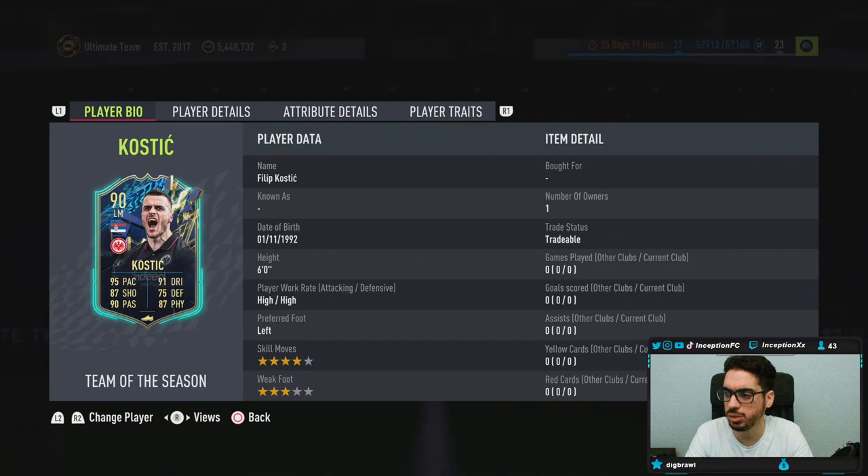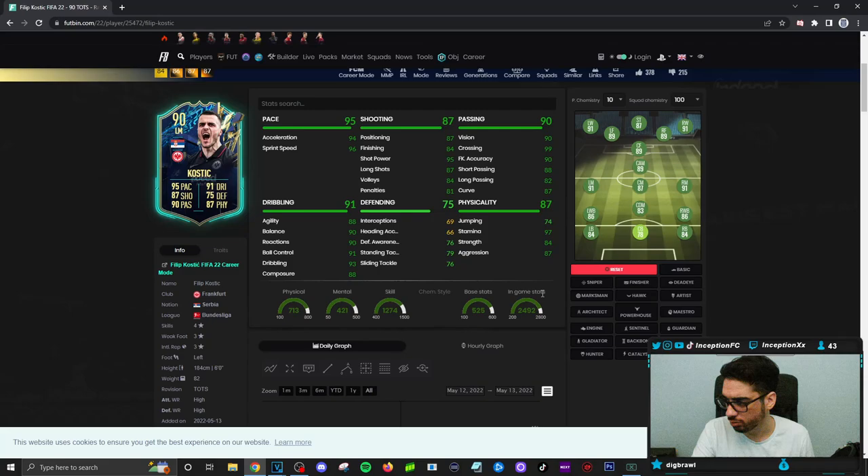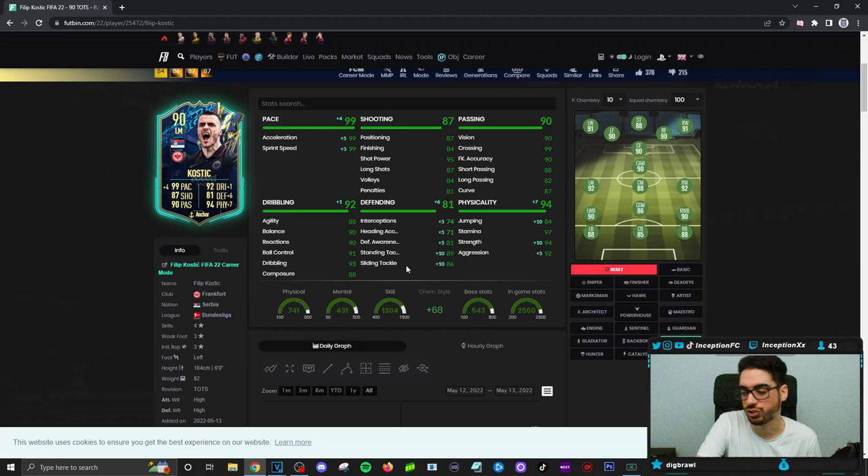By default, when it comes to the Kostić card, the main purpose of using this card in your team is using him in the left mid position, preferably in a three-back formation. The reason why I wouldn't use him in a 4-4-2, although you definitely can, is because this card has defensive capabilities. Left mid, left center mid, left CDM potentially as an attacking-oriented player, because this card has 70 base defense stats. On an anchor chemistry style, he's going to be in the eighties for sliding tackles, standing tackles, and defensive awareness to work with that high defensive work rate. His interceptions and heading accuracy will be in the seventies area, so he does offer some defensive support.